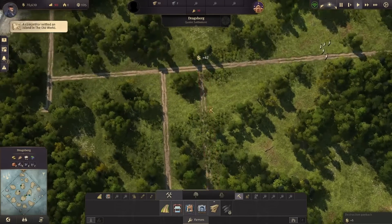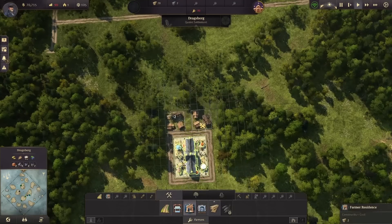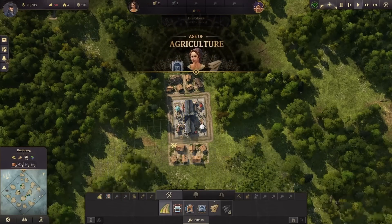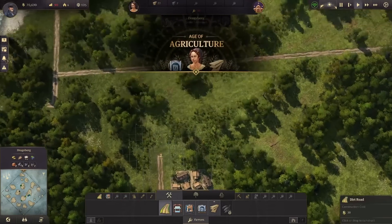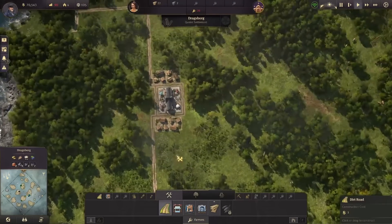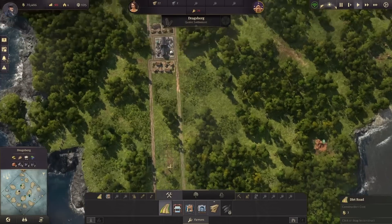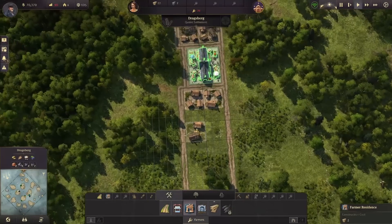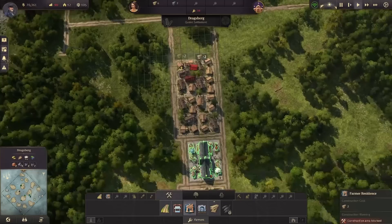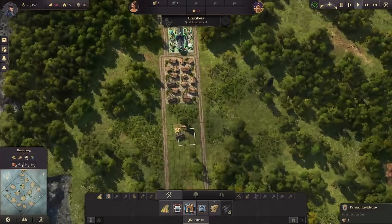A competitor raised a settlement. Okay, so we're missing some worker workforce right now but let's knock that out. Really what we should do is build even more wood cutters than what we already have — I guess we'll do eight, it's fine.